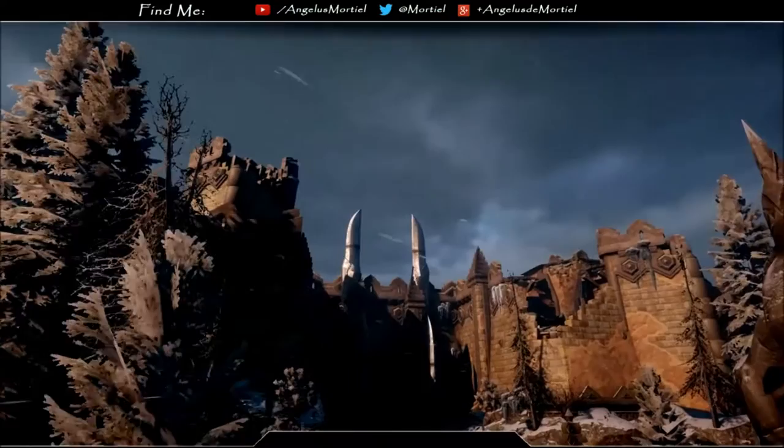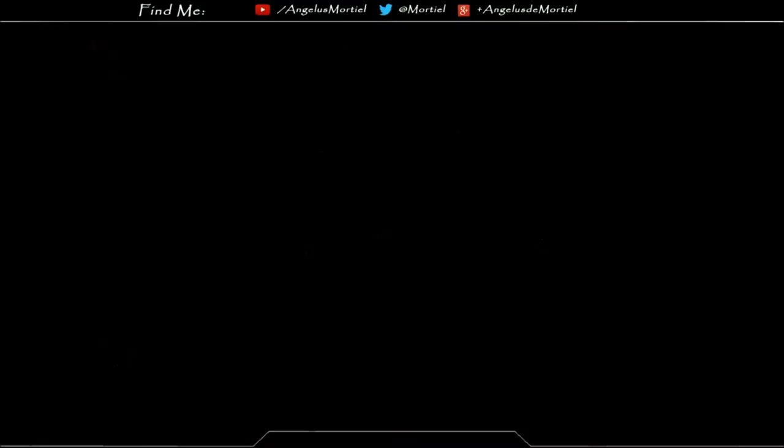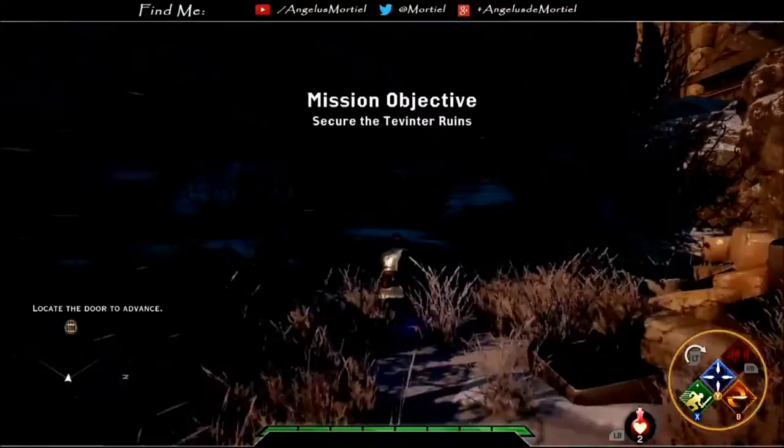Greetings, this is Angelus de Mortiel with another multiplayer build guide for Dragon Age Inquisition. Today we will be building the Silent Sister as a specialized striker. A striker is a role focused on mobility and single target burst DPS.